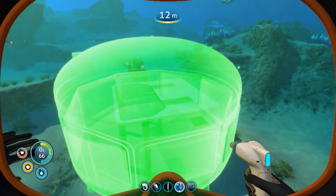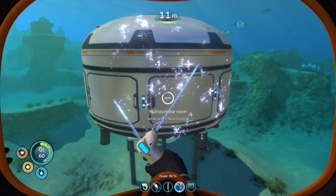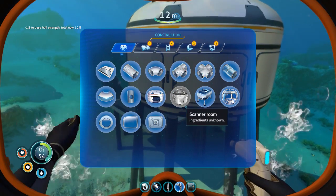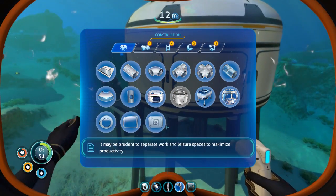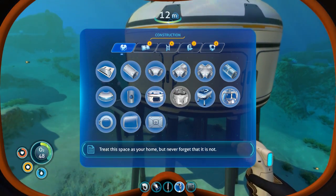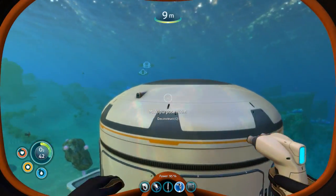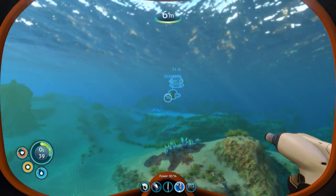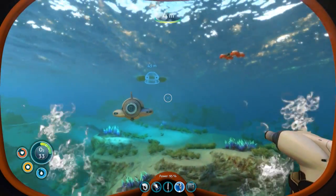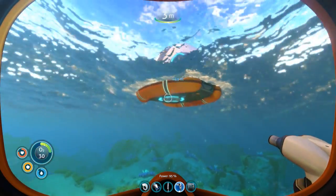Let's try this again. And of course we can always deconstruct stuff. Okay, now we need a hatch. So now it's gonna be my home for a while. Let me go get some more titanium and then we'll start getting some stuff going. I also didn't know about the solar panels and all that stuff already being in the list.